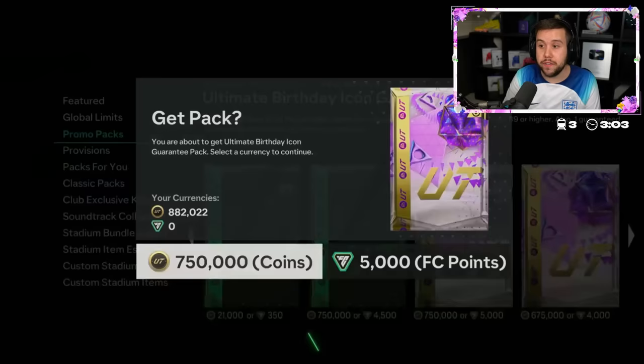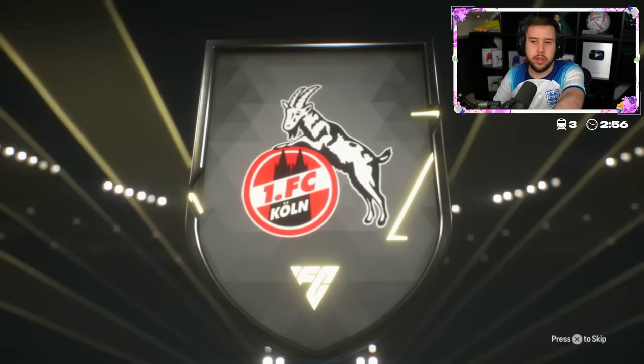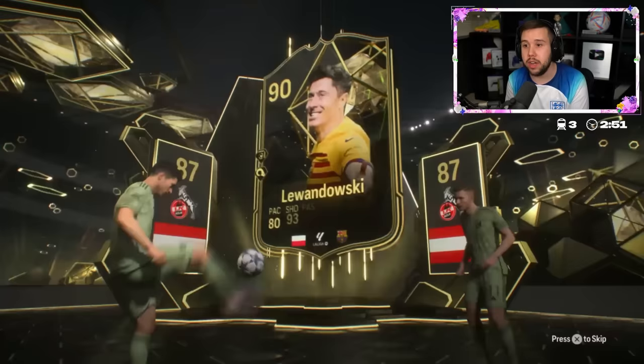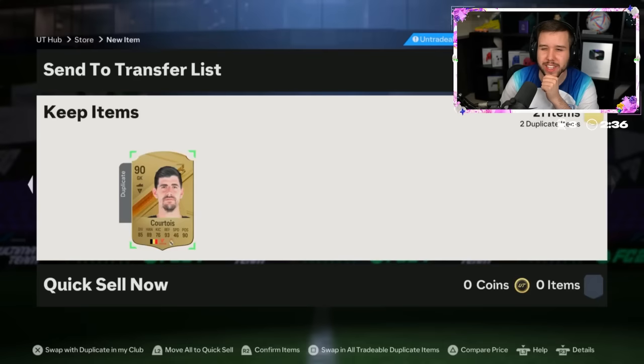750k pack with coins. That's a foot birthday — it's Lewandowski! Okay, and they gave him finesse shot plus so he actually might go for something on the market. First time we've seen him. We got Nesta as well — goes for like 250,000. Not an expensive icon, but a good, usable icon at least.